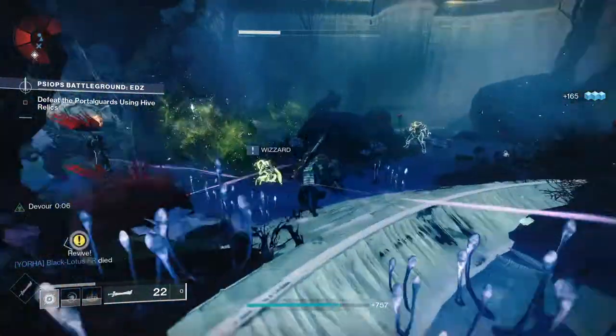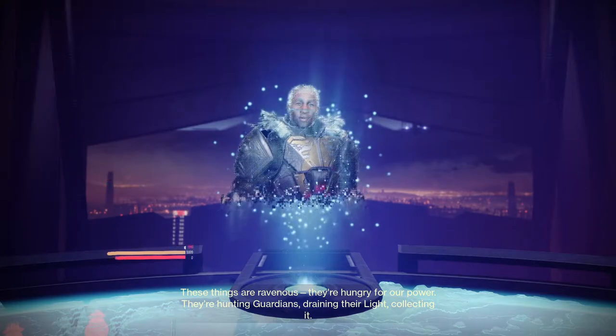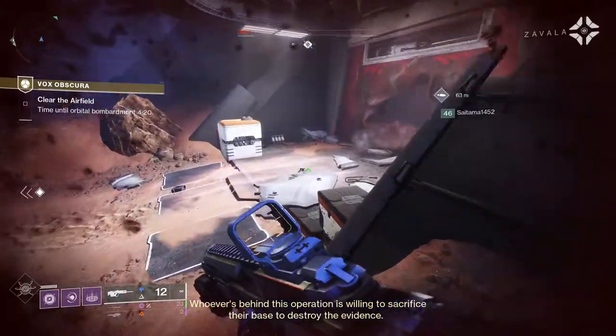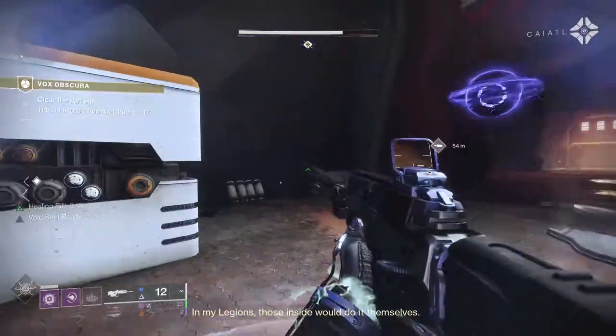After completing those steps, speak to Lord Saladin again at the War Table and he'll finally give you the exotic quest you've been waiting for, called Kill the Messenger. This quest is fairly straightforward in terms of quest steps — you only have to complete one mission called Vox Obscura.